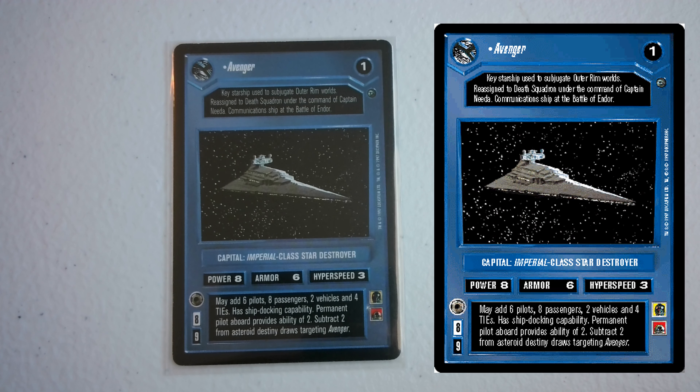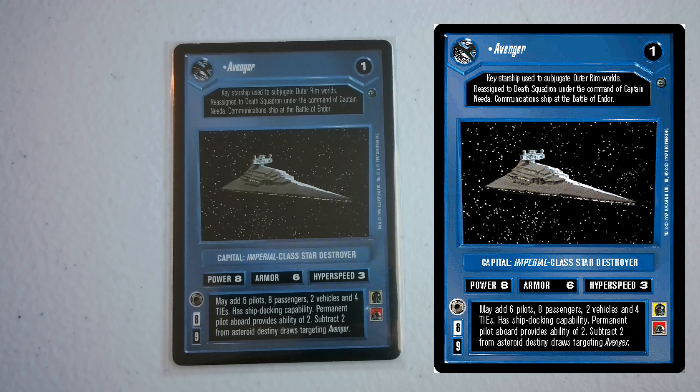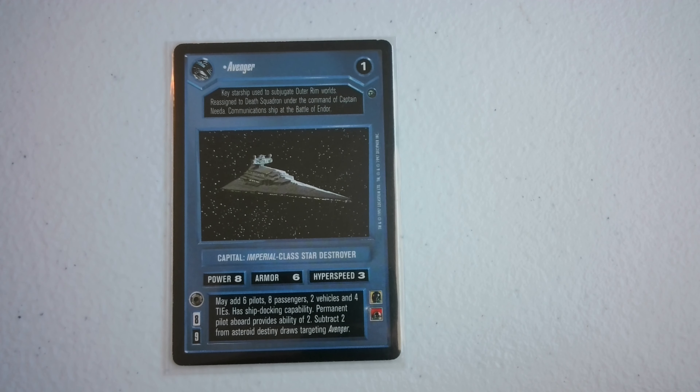Next is the Dagobah unique Star Destroyer, the Avenger. I like the Avenger - Needa's like Ozzel's little brother. It provides two ability and subtracts two from asteroid destinies. In a tournament in Minneapolis a couple years ago playing premiere through Cloud City, I included the Avenger and people were running asteroids so commonly that the Avenger was a killer Star Destroyer. It didn't get hit by the asteroid field and the two ability plus minus two from asteroids made it the best Star Destroyer to have.